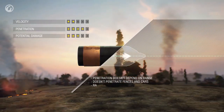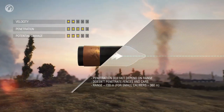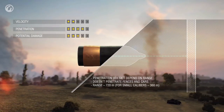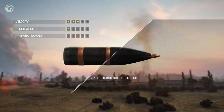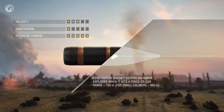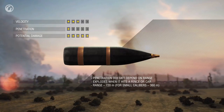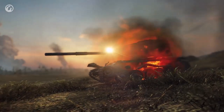The HEAT shell is a different story. Its penetration capability doesn't depend on the range and remains the same along its entire trajectory. But this comes at a price — this shell is the slowest one, and if it hits a fence, it won't go any farther. HE shells fly almost as fast as AP ones, and they don't lose their penetration power with distance. After hitting any object, an HE shell detonates, and its fragments can damage a vehicle nearby. These shells have the highest potential damage and the lowest penetration capability.